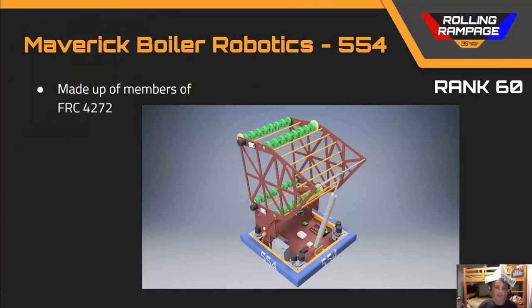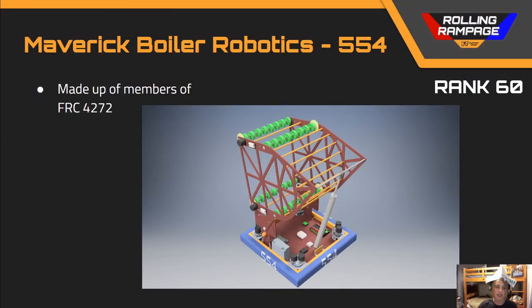Next up we've got team number 554, Maverick Boiler Robotics, rank 60. This was definitely a unique design — it's got an SDS swerve module, which is a pretty good idea for this game. What really interested me was the superstructure and the ball acquisition method. Rather than a standard intake, it requires you to stop in front of the ball and push your intake down on top of it, which is not a quick mechanism to pick up the ball nor very secure. With a bit of a different intake design, this could be a pretty solid second pick.